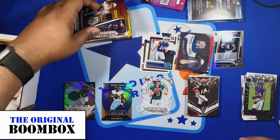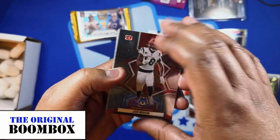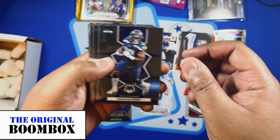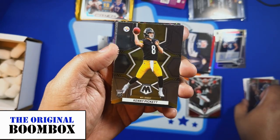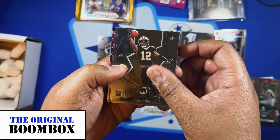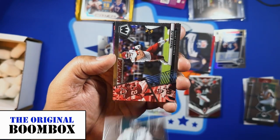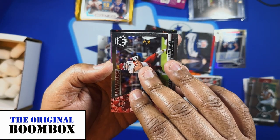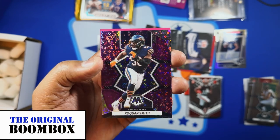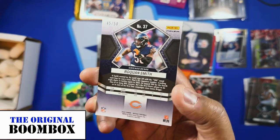Let's open Mosaic and then we'll get to the 2021 Prism. Some base Mosaic — there's Micah Parsons, finally got a Cowboy! Rashaad Penny, Justin Jefferson, a Kenny Pickett base Mosaic rookie, Saquon Barkley, Chris Olave rookie, Jordan Davis, Travis Kelce insert. Oh, we got something sparkly — a Raekwon Smith No Huddle parallel, number 45 out of 50. Nice card!